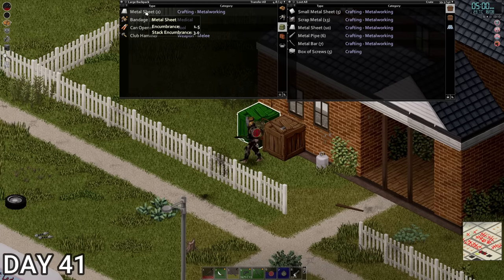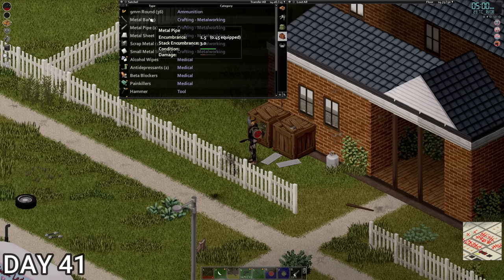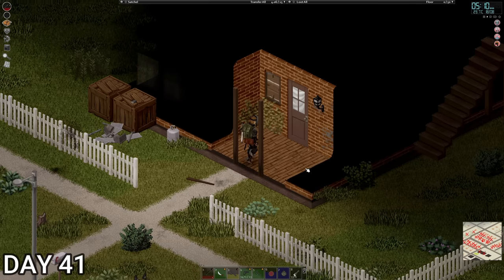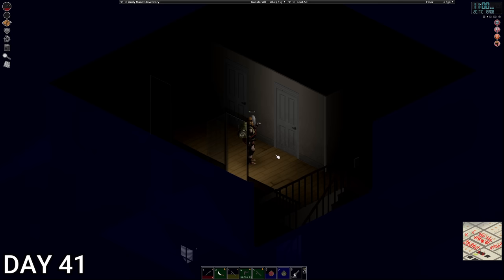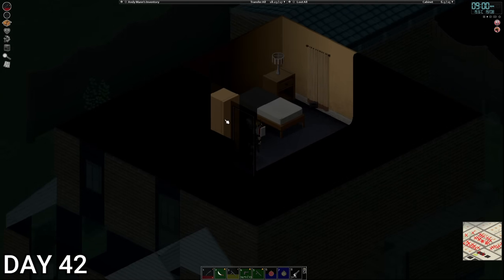The crates are actually full so we're going to have to build another crate — not ideal, but it is what it is. We can't keep stuff on the floor, it looks too messy, but that's a job for another day. Crops are looking okay, not anything special yet but they will be. It's 11 o'clock — we're gonna have this cigarette and hit the hay.